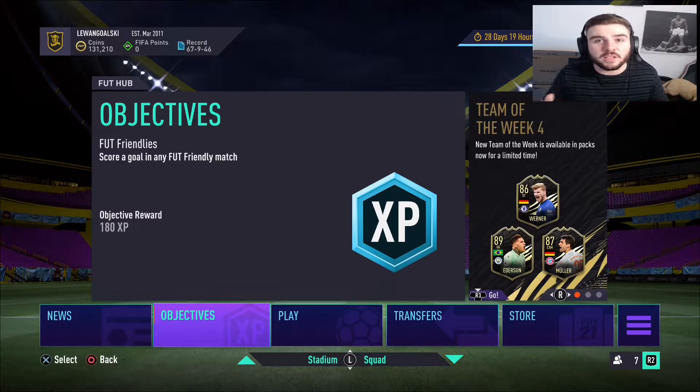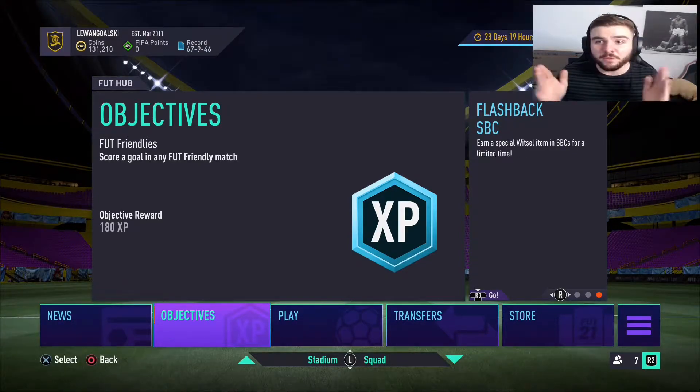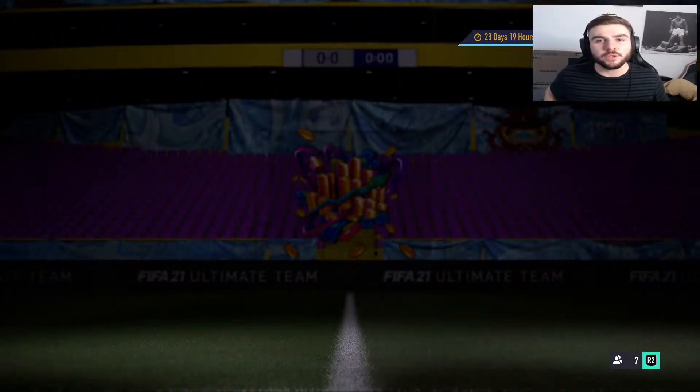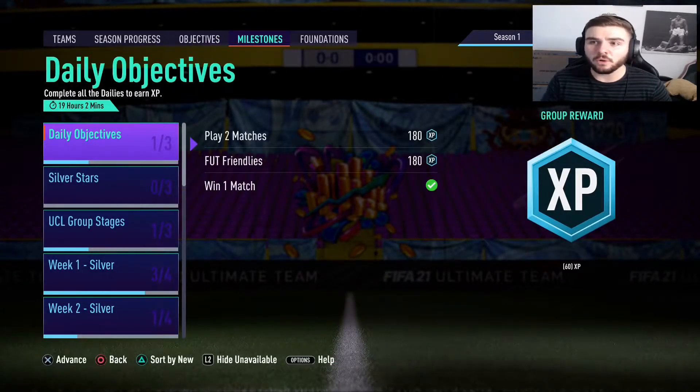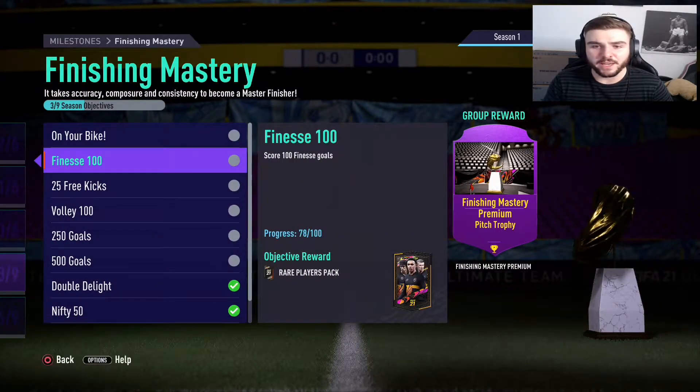People might have already done this or already know how to do this, but I'm going to show you exactly what you need to do. The first thing you want to do is go over to your objectives, go over to milestones, and go down to finishing mastery. As you can see here, finesse 100 — you have to score 100 finesse goals. You can do it on any game mode, any difficulty, just whatever you want.